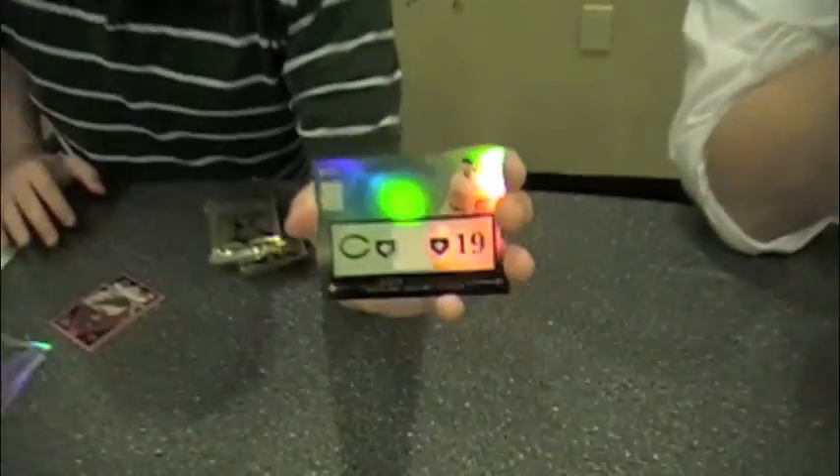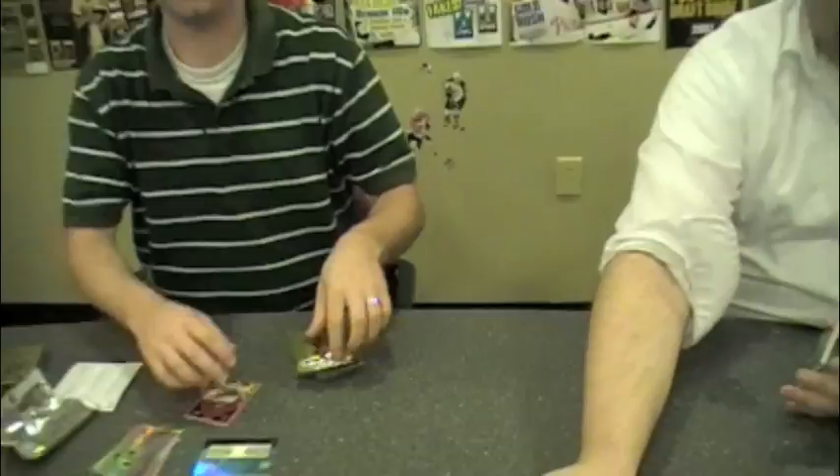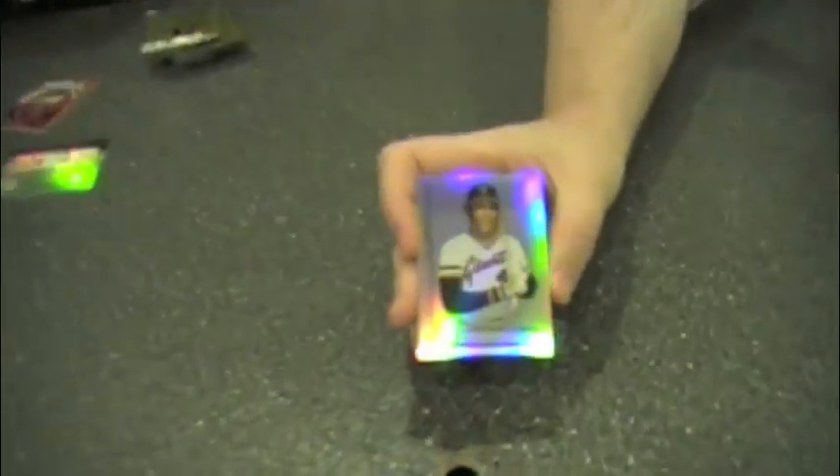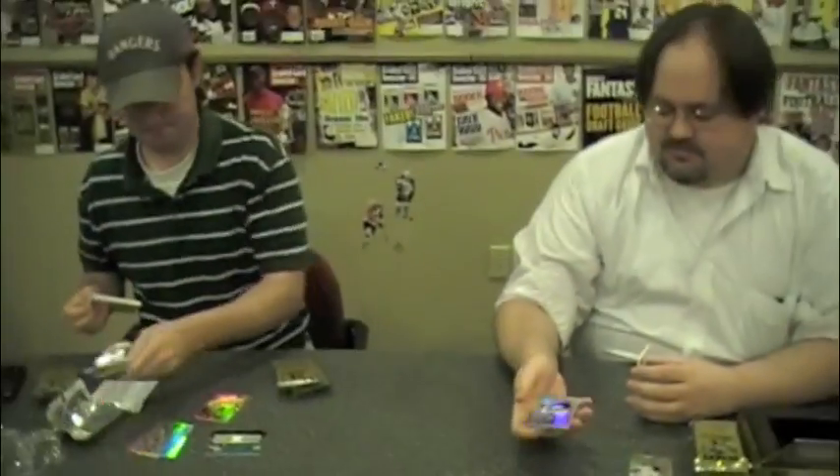How about a Bob Feller jersey numbered to 75? There you go, that makes up for it. This year's design has a little more touches to it, like the foil stamping in different directions. McCovey has a cove out in the Giants' ballpark, you know. How do you like that? How do you like me now?